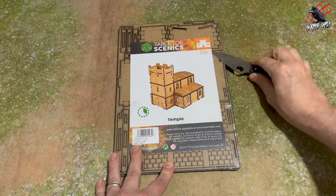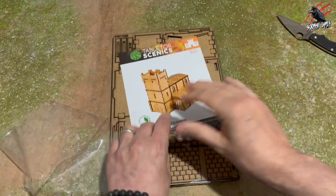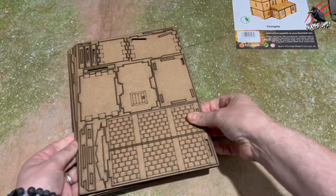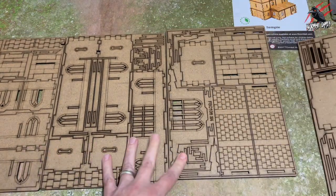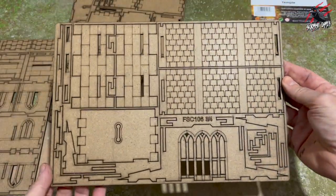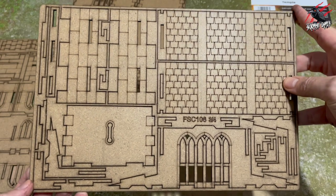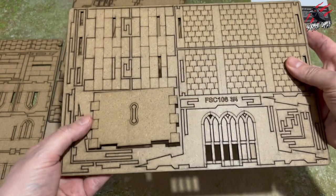When you open these laser-cut MDF sets, the first thing you'll notice is the smell — a slight wood burn smell, like you've been camping once you've got a few sets on the go. It probably pays to wear gloves too if you don't want fingerprints on it, because some of the burn wood does come off on your fingers. Here you can see we've got four sheets to work with, and most of the pieces just pop out really easily — it's laser cut in there. There's not a lot of texture yet; that's just to give you the look of it, so you'll want to add texture with painting techniques later on.